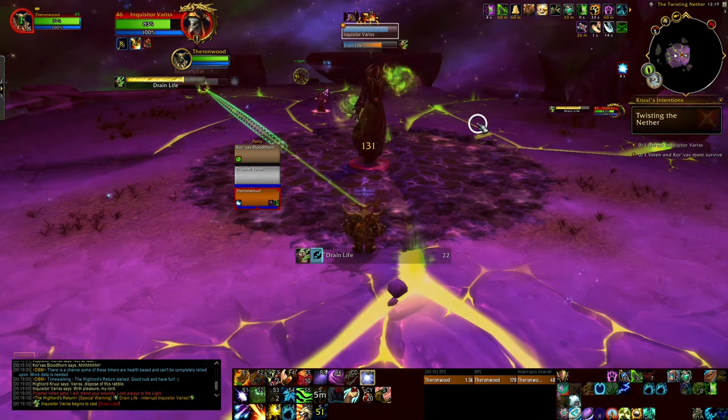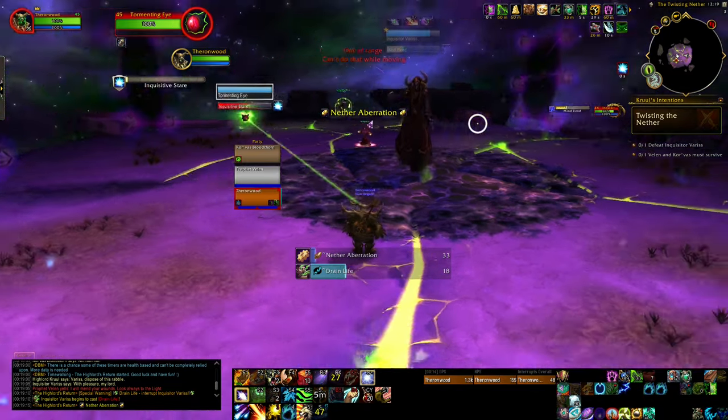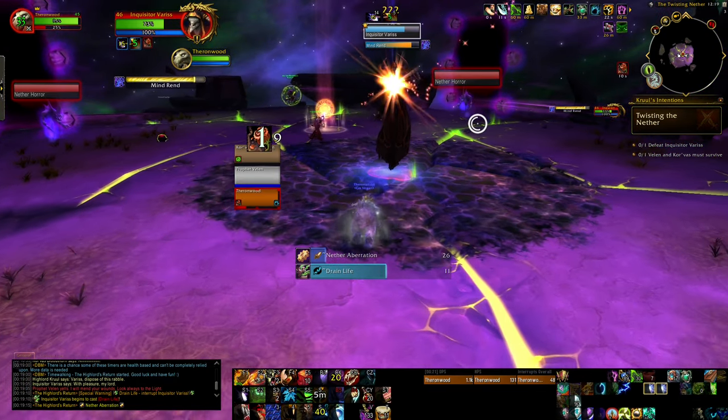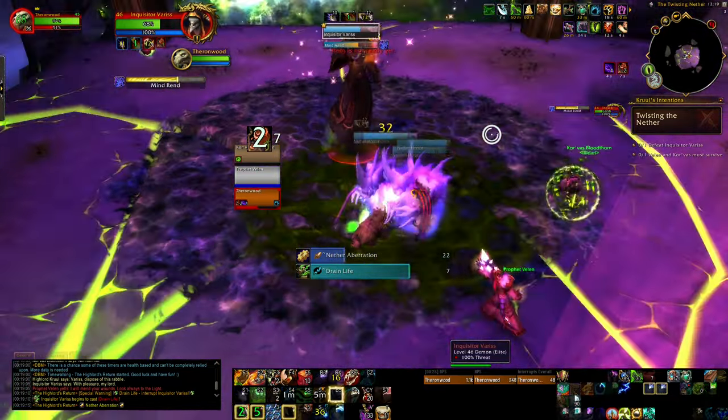Once it's time to do that first interrupt, you're gonna typhoon easy. And that's the only typhoon we actually need — we just want to get Varus closer to Velen, because the adds gravitate towards Velen. So while we're AoEing the adds, might as well AoE Varus as well since he's the primary target.